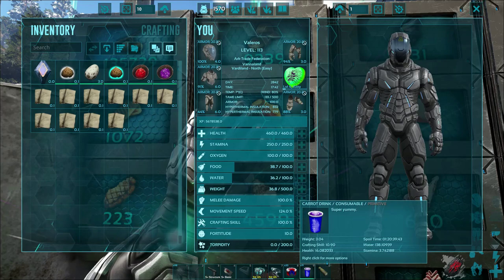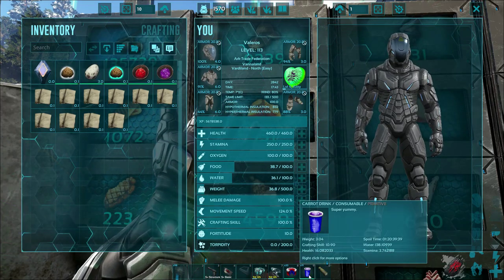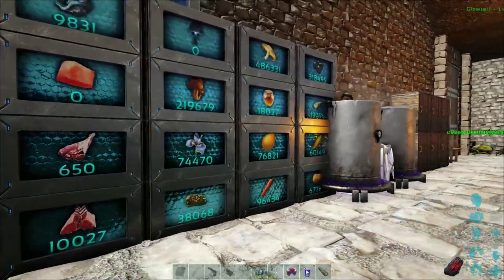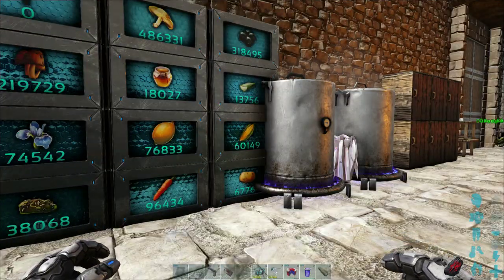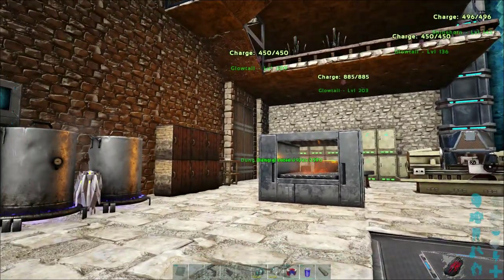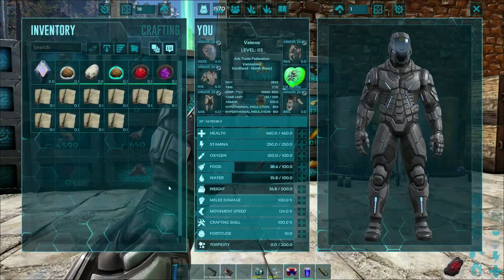You can also put eggs in there, kibble, or element dust. Element dust will amplify the strength of the other resources you put in, increasing how much food, water, or other stats you get from them.